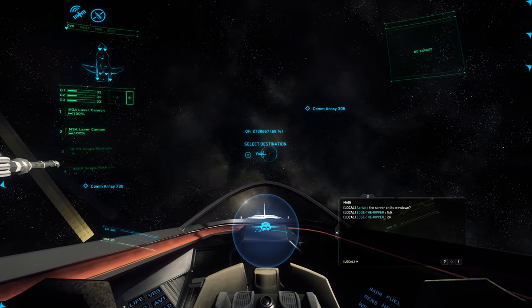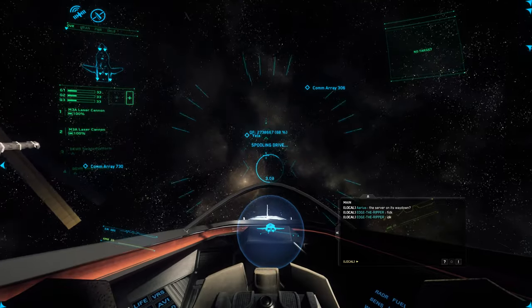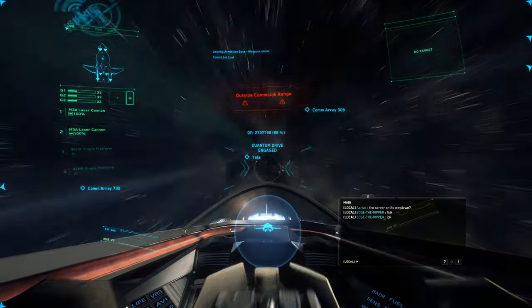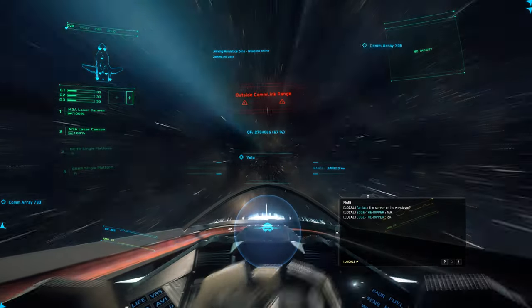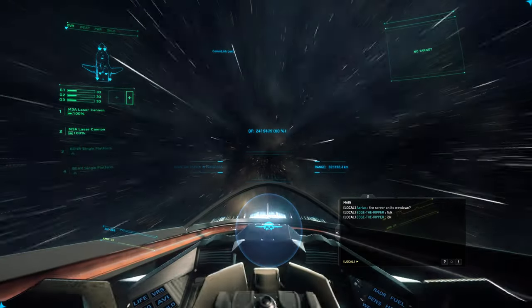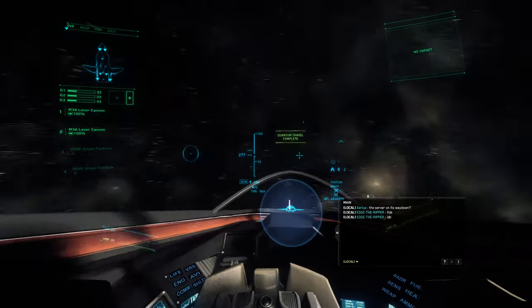Crusader should be just behind you. Point to the right just a hair. You don't have to quantum travel to a location, you can quantum travel wherever you want. So we're quantum traveling past Yela so that we can come in behind it. Stop quantum travel when it gets to about 10 o'clock, 11 o'clock on the clock face there.